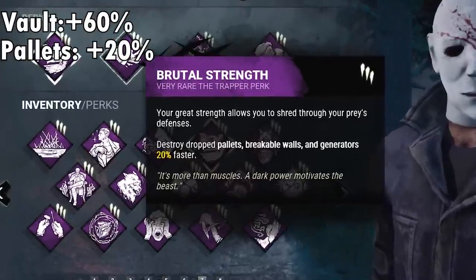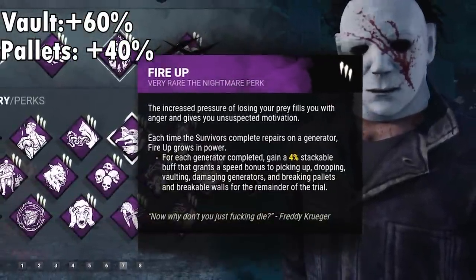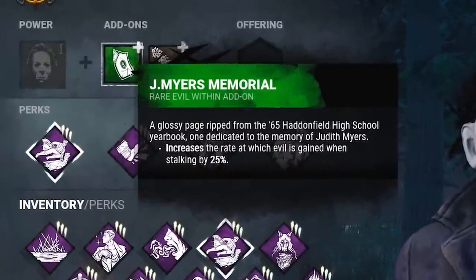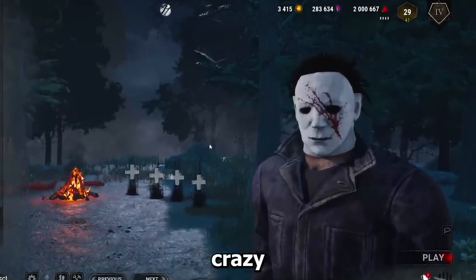For pallet breaks, we'll be using Brutal Strength to break them faster. Fire Up also speeds up pallet breaks for an additional 20%. We'll also stalk survivors very quickly with these two stalk add-ons, increasing our stalk rate by a total of 36%. This is absolutely crazy.